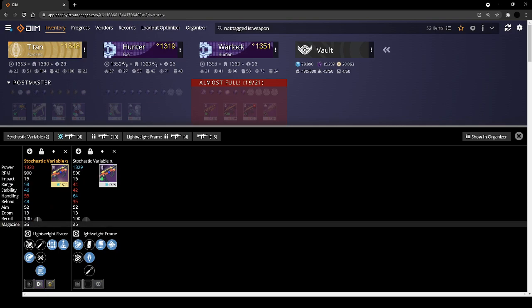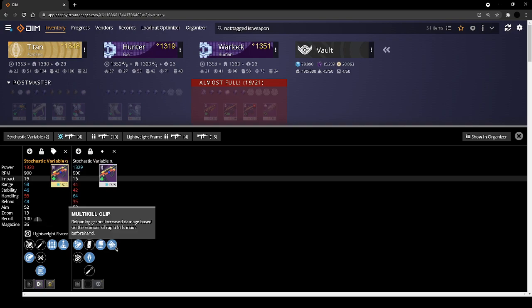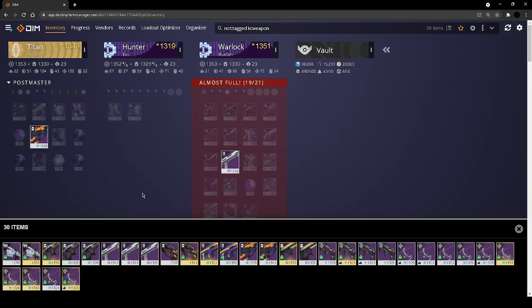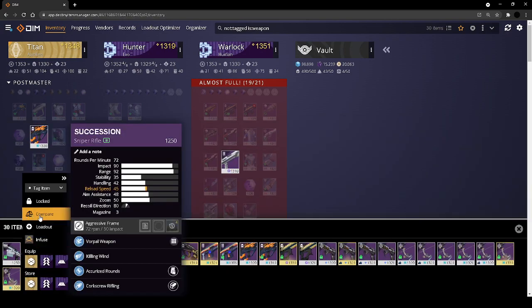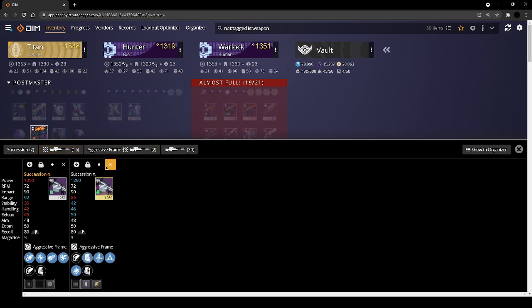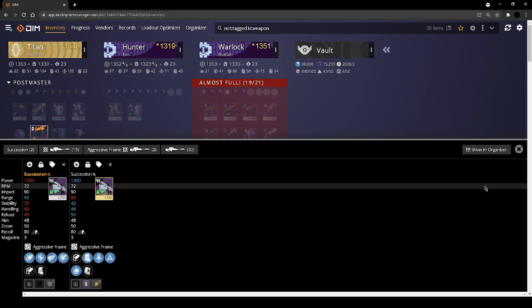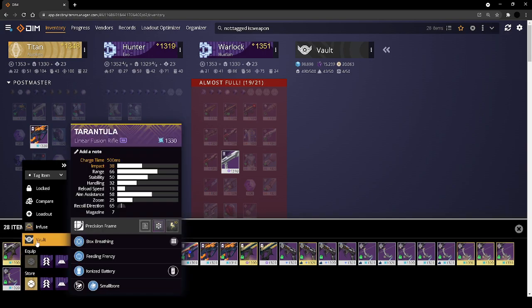The Sarcastic Variable — surplus with elemental capacitor is a very interesting roll. And then this is just a good damage roll. My Successions — we already talked about my osmosis one, so obviously keeping that one. And we're keeping the Vorpal one because Vorpal on snipers is correct.